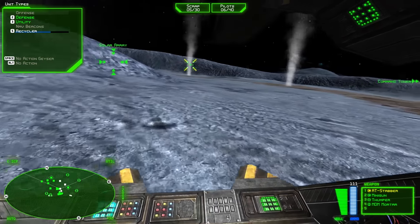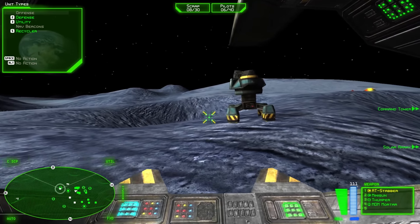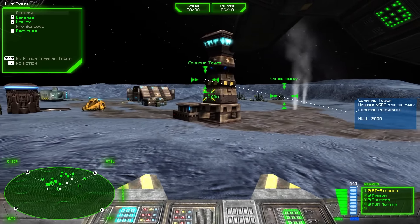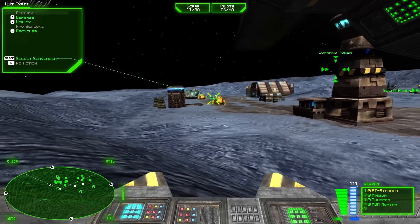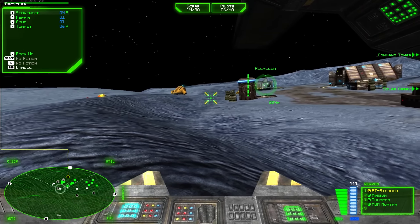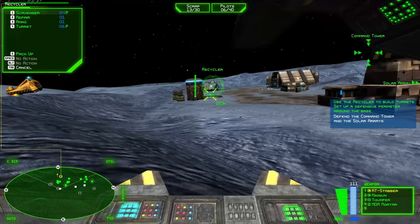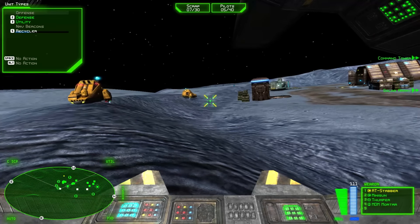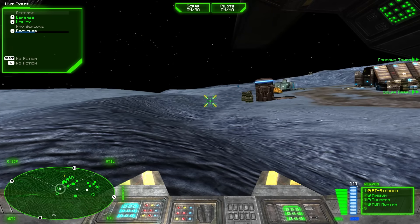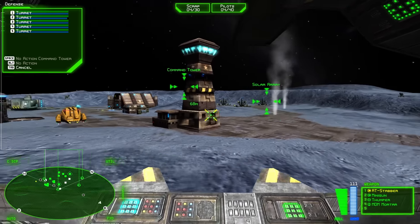Construction started — we'll build another scavenger because we lost that one. I'm playing on normal, so I am going to lose a lot of units, because the enemy is doing full damage, which means they can kill units relatively quickly. It also means they can destroy the objectives relatively quickly. I believe the Recycler will repair itself over time as well, as long as it's not under attack.